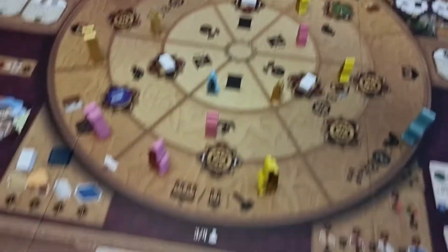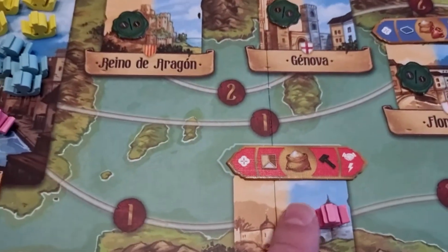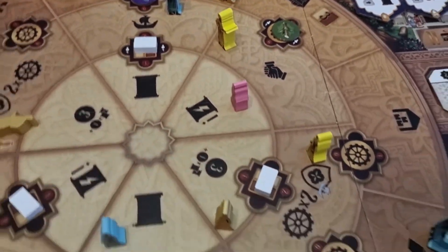Here's the action to move a ship. You pay the cost to move a ship, and you can activate any of your bonuses that are on the side of a city. Once that's there, you can come to the inner action.